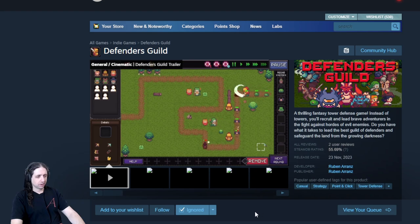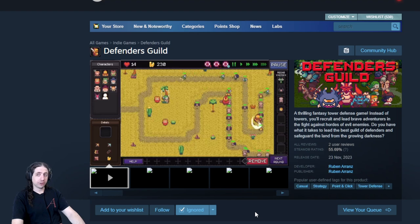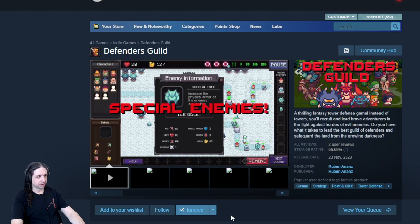Defender's Guild. Casual, strategy, point-and-click, tower defense. This is not a point-and-click — it's just your basic tower defense. Pixel graphics. Kinda looks like a JRPG. I don't really know.